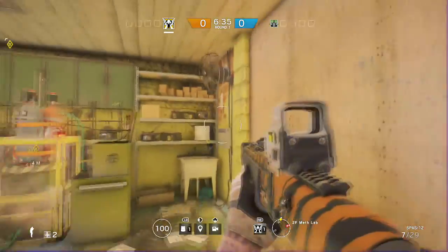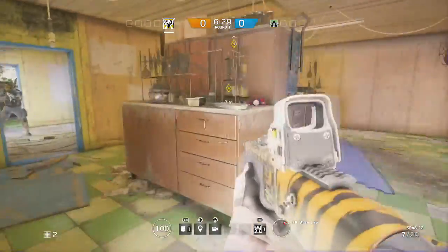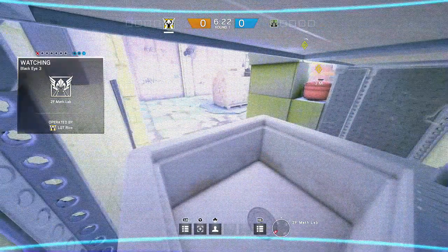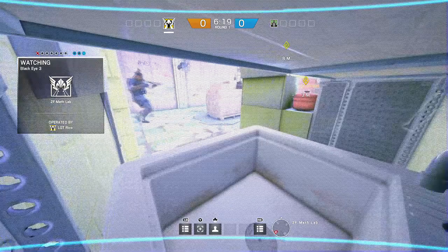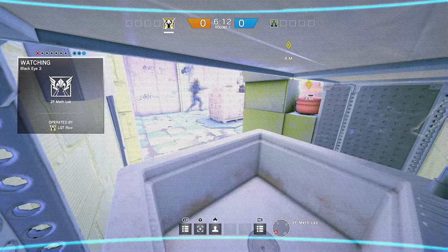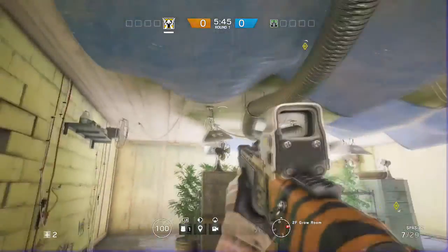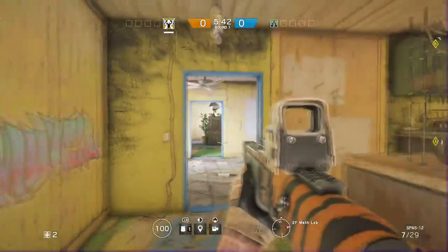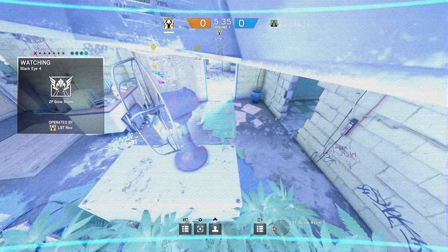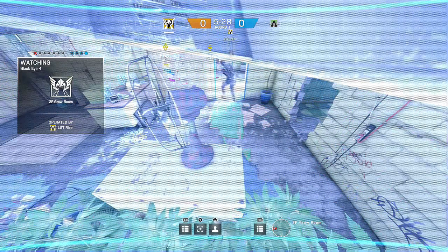At A bomb, you're going to throw the camera right above the sink. That's going to give you a good view of the back side of the bomb. The next camera will show you the front side, so together they cover the full bomb site. As Wizard demonstrates, you'll be able to see him as soon as he turns that corner if he tries to plant in the back. The next camera location is going to be inside of the grow room — throw it in one of the grow lights, the one closest to the door, that can see all the way down the hall into the bomb site.